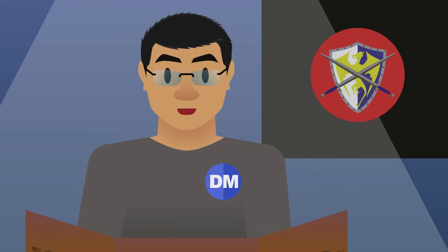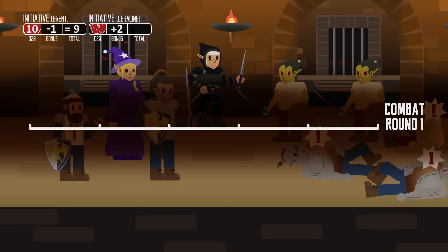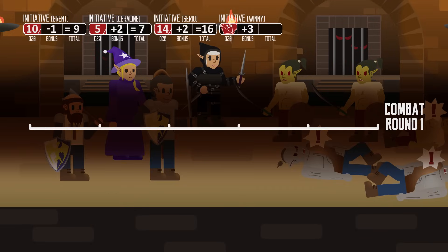This is where your dungeon master will ask you to roll for initiative. You roll a 20-sided die or d20 and add your initiative bonus. In combat you take turns. The initiative roll result determines who goes first in a round of combat. The higher your result is, the earlier you get to go. Once everyone has had a turn according to the initiative order, the round is over. Then we go back to the top and repeat the process until combat ends.